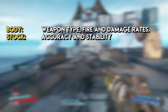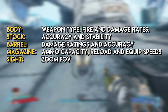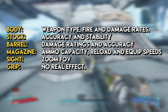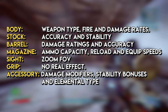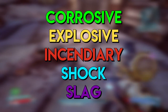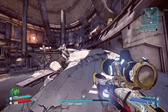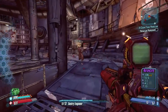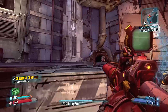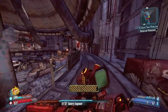The weapon body dictates the type of weapon, the fire and damage rates, and the constraints on what additional components can be added. The stock influences accuracy and stability; the barrel influences damage ratings and accuracy; the magazine dictates ammunition capacity, reload and equip speeds; the sight influences zoom and field of view; and the grip doesn't have any further effect on the weapon itself. The final part is the accessory, which adds benefits such as damage modifiers and stability bonuses, and importantly the possibility of one of five types of elemental damage: Corrosive, Explosive, Incendiary, Shock and Slag. The name of the weapon is derived from its type, the manufacturer and any capabilities given by its accessory.